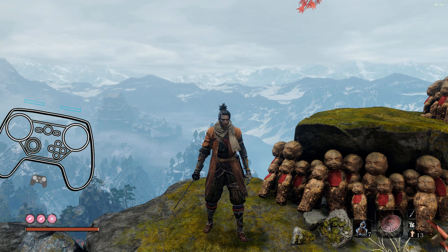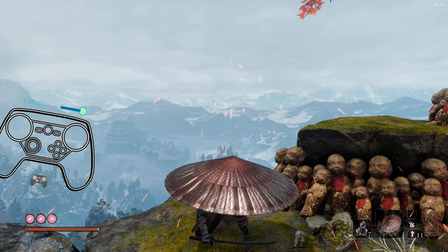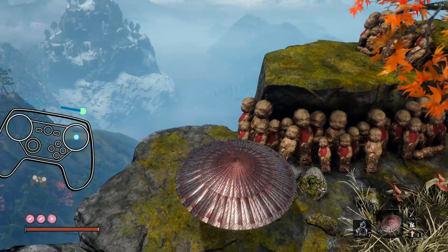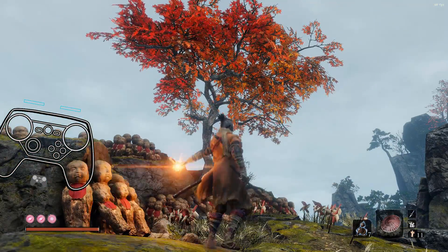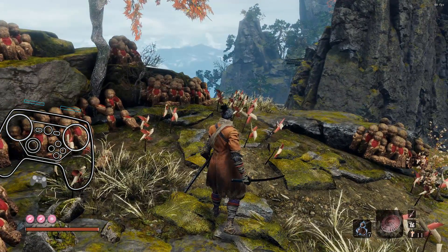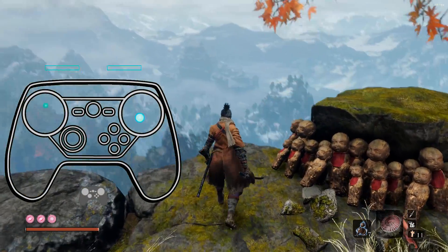Why does it seem like sometimes the long press activator doesn't seem to work? Full pull long press is my prosthetic tool. You can see the circle means I'm doing a full press on my little overlay. Now I click full pull press and you'll see the circle is still there — actually let's make this bigger so you can see what I'm talking about.